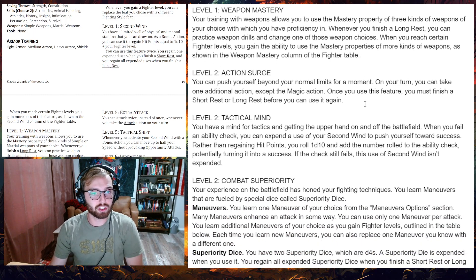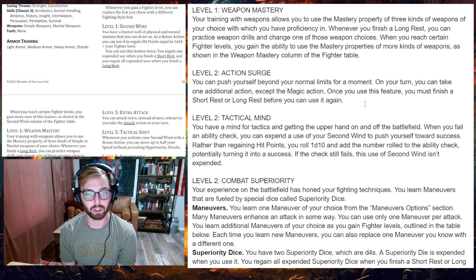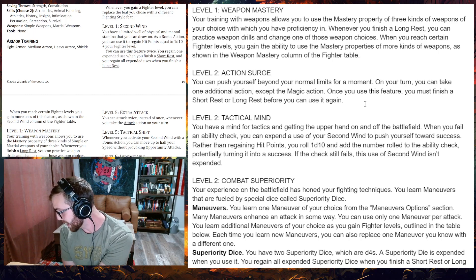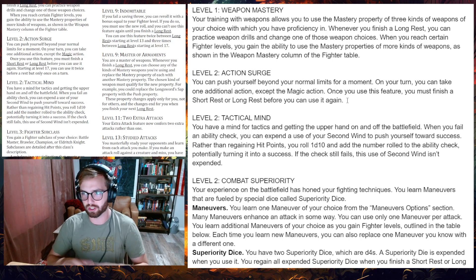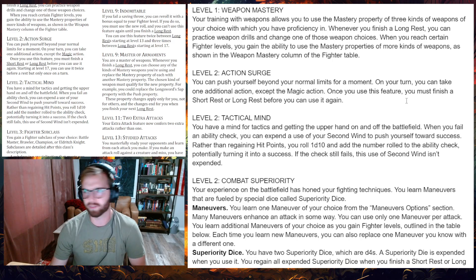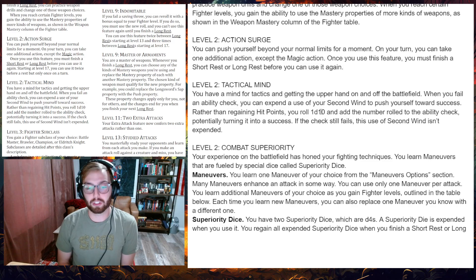Action Surge: you can push yourself beyond your normal limits — on your turn you can take one additional action, except the magic action. Once you use this feature you must finish a short or long rest before using it again. A big change from 2014 is that it now specifies you cannot use a magic action twice with Action Surge. That change from the Unearthed Arcana helps prevent heavy multi-classing into Fighter just to get Action Surge and make a spellcaster extremely powerful. It still super beneficial for a fighter since they very infrequently use magic actions.